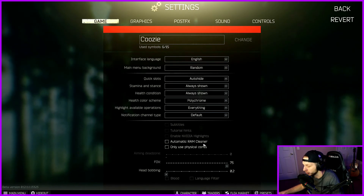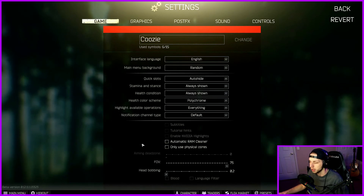As far as automatic RAM cleaner goes, I have 16 gigs of RAM on my gaming PC. Tarkov is a pretty demanding game, but you don't have to have the international space station as your computer. I would recommend if you have anything less than 16 gigs, go ahead and have this on. As far as only use physical cores — the rule of thumb is if you have an Intel processor you want to have this on, and if you have an AMD — which is what I have, I have a Ryzen 7 — you want to have this off.